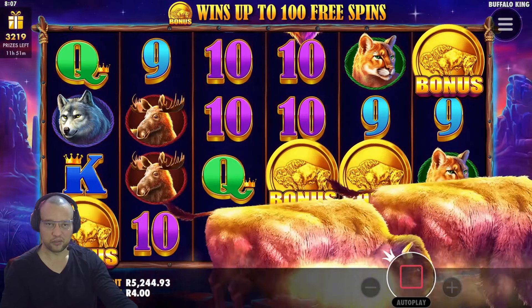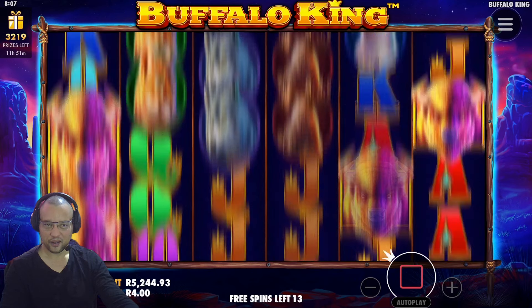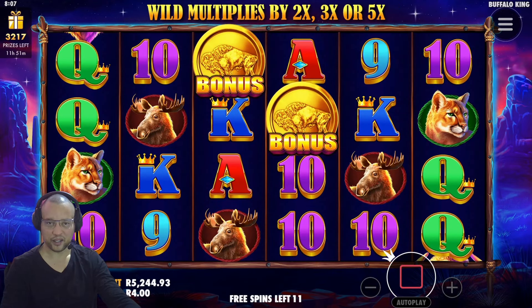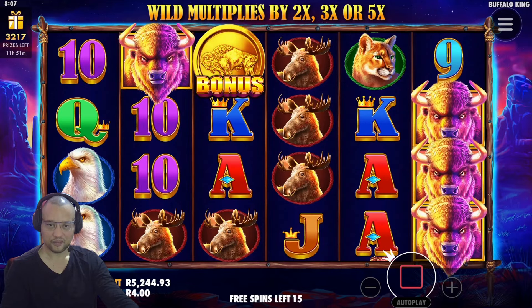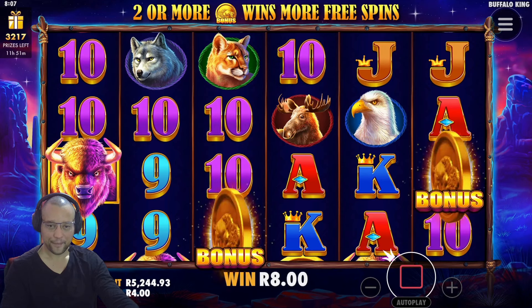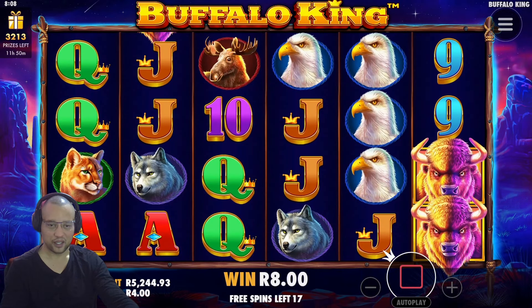We got 15 free spins with four scatters — 120 spins left in our 1,000-spin session. Not too sure what this one did. So many dead spins. Re-trigger right there, another re-trigger keeping us in the game. Instead of five spins, 17 spins in a bonus — we should be able to get something.